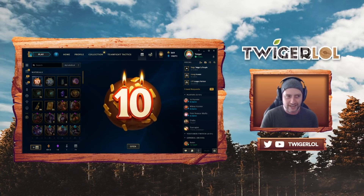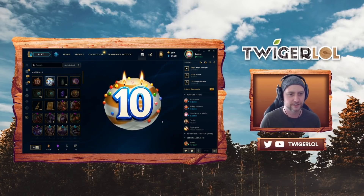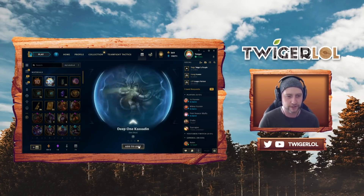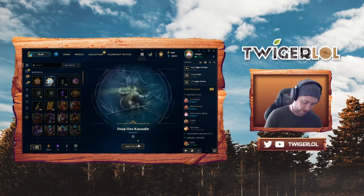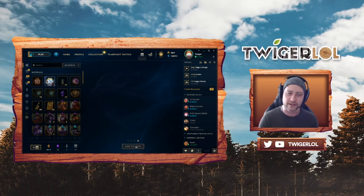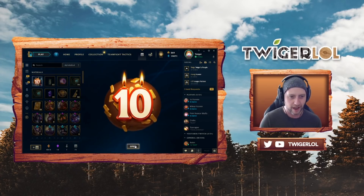Should we open chocolate or vanilla? Let's go with chocolate last. Opening the vanilla 10-year orb, we get Riot Graves, Striker Lucian, Omega Squad Twitch — which was an epic, I'll take that — and then Deep One Kassadin. There were a lot of legacy contents in there which I'm assuming is exactly what this was supposed to be for with the 10-year anniversary.